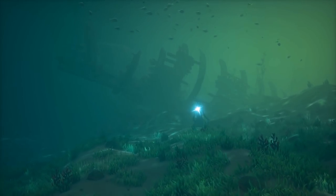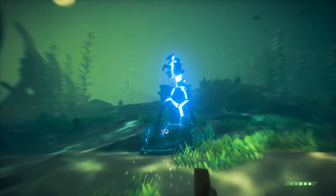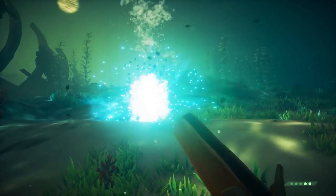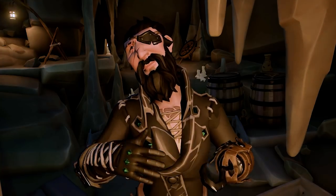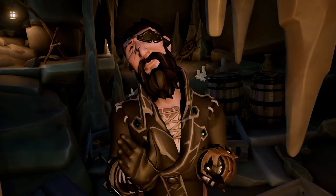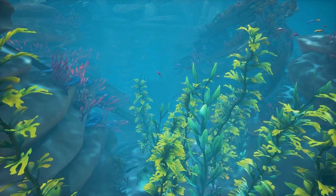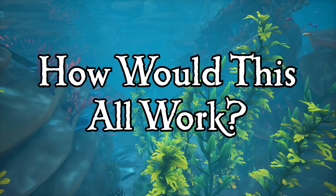Thinking back to when the cursed mermaid statues were introduced, I theorized that by breaking these cursed statues what we were really doing was awakening some evil mermaids from their slumber, forcing us pirates to fight back and even possibly take the fight to their levels — or should I say depths. The question would be, how would this all work and look?